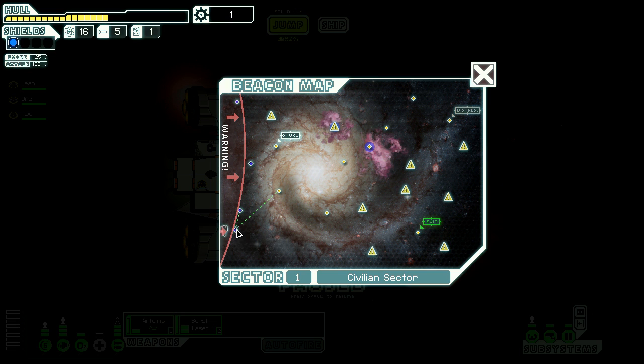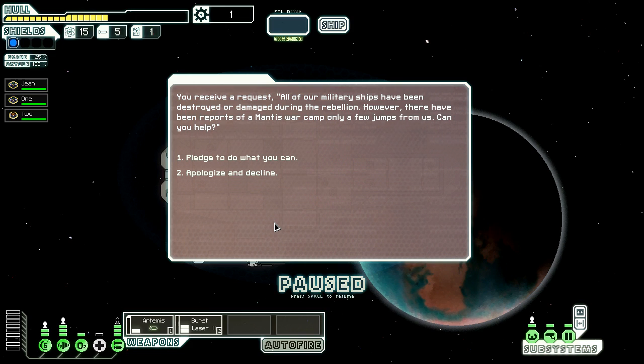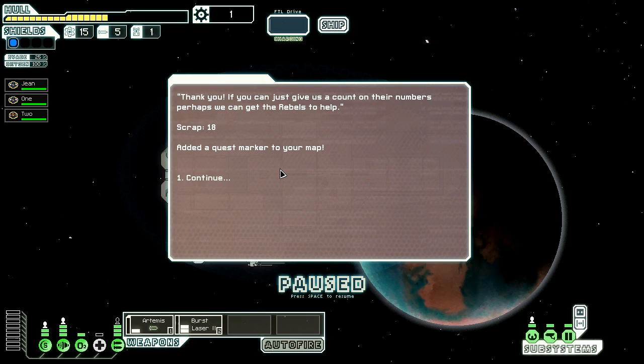So we're down here right now. Even though we're a little damaged, I'm gonna go ahead and go to this other sector before we hit the store. All of our military ships have been destroyed or damaged during the rebellion, however there have been reports of a mantis war camp only a few jumps from us. Can you help? Is this the Federation? I guess I'll help. You can give us just a count of their numbers - perhaps we can get the rebels to help. I thought we didn't like the rebels. Okay, so we got a quest marker.